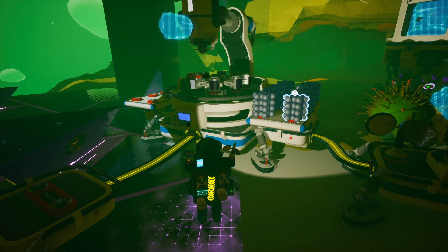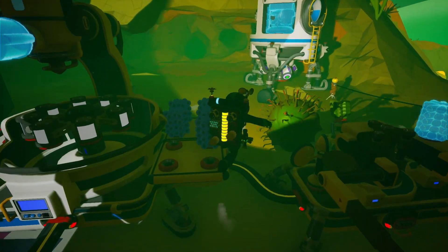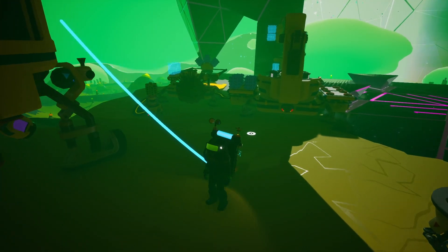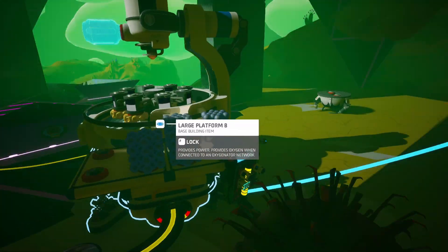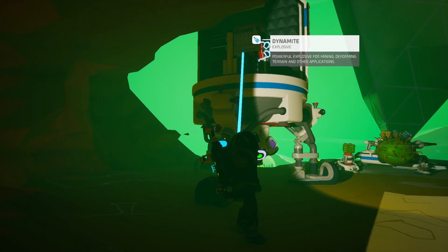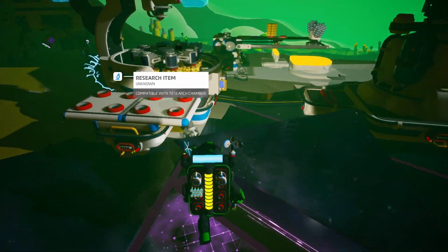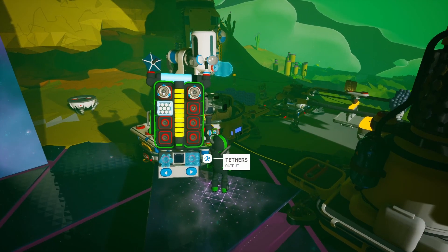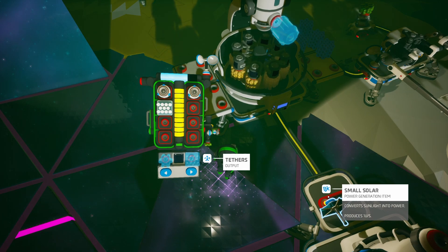Now we're gonna make more resin — one, two, three... five, six, seven, eight. So now we're gonna make the smelter, let's do that. Need more resin. No no no, we're good. Oh come on! Maybe solar power — there we go. Maybe not much but it would just do it.